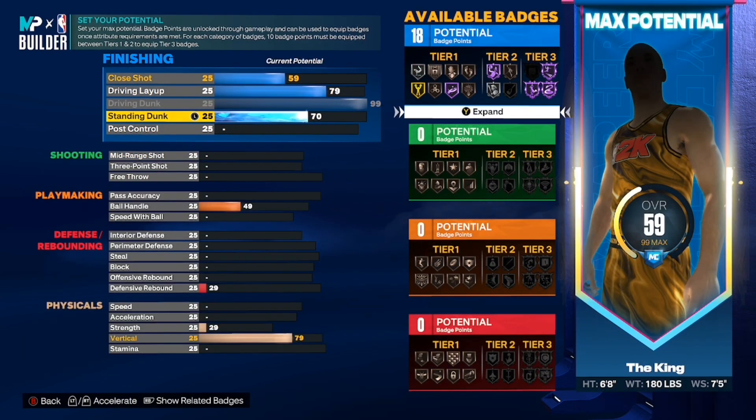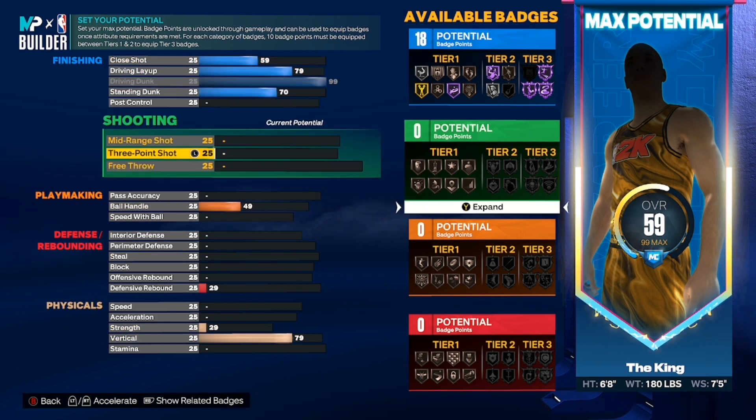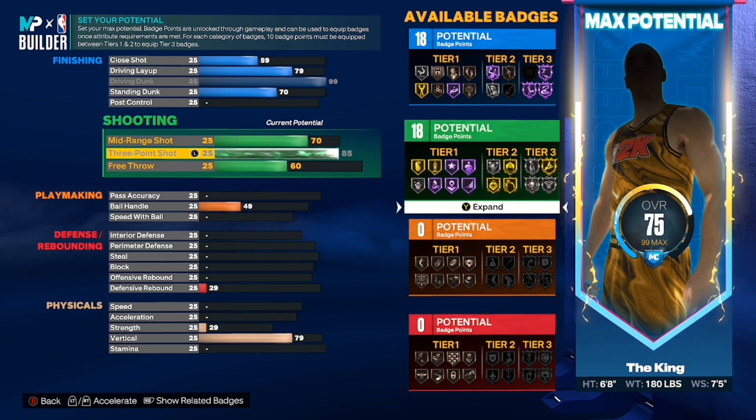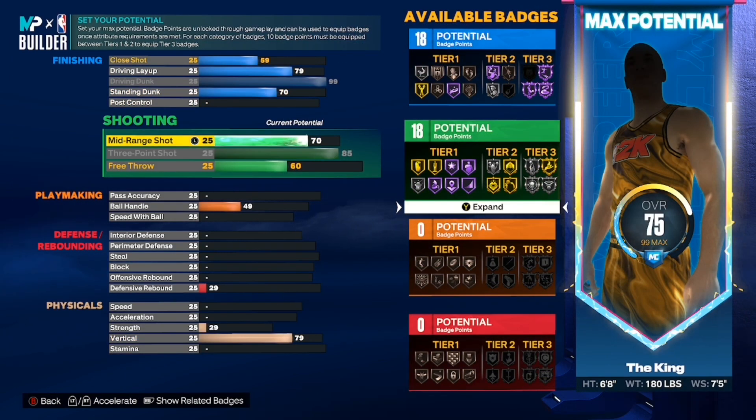It's really good — you get a lot of standing dunks. For Driving Layup you want to keep it at 79, and for Close Shot you want to keep it at 59. You have 18 finishing badges. Then for three-point — the reason you do wingspan 7'5" instead of 7'6" is the same reason from my last video: you want to get 85 three-point. At 85 three you get Silver Limitless Range. Silver Limitless Range is fine — I can shoot from really far, shoot on the hash just like a pure sharp, I can fade from three. Then put your mid-range up to 71 to get 19 shooting badges.